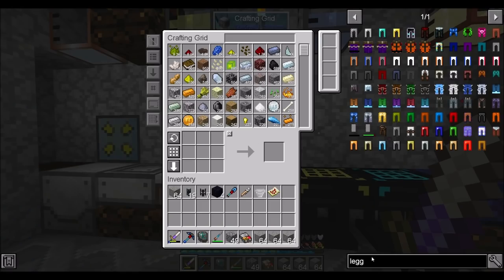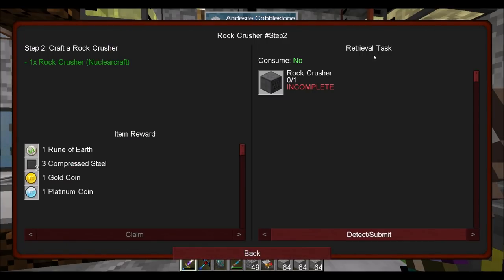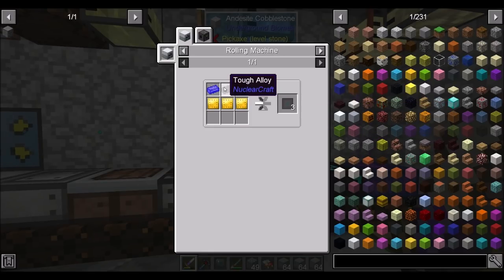So I've got andesite — hooray! Claim that quest. So what's up next? The rock crusher — the NuclearCraft rock crusher. I need some advanced plating. I need joxum, tough alloy, and ovium — oh my. But at least I got three for that. And compressed steel — that's a lot of steel, like 32 steel. Luckily I've been keeping up on my steel ingots, but that's a lot.